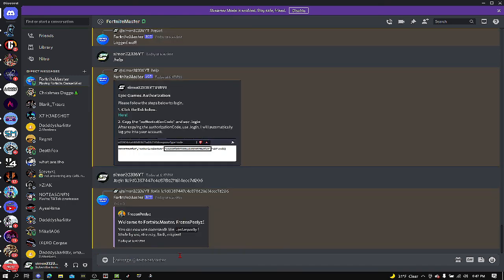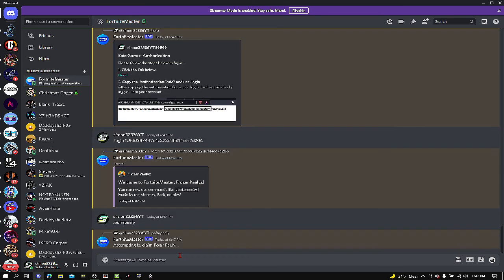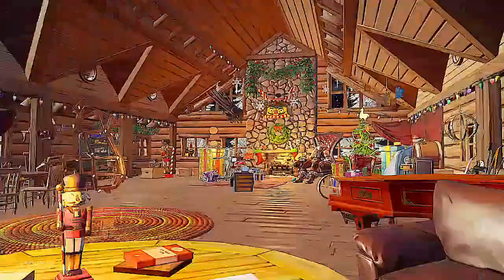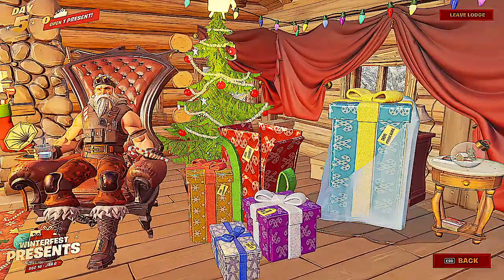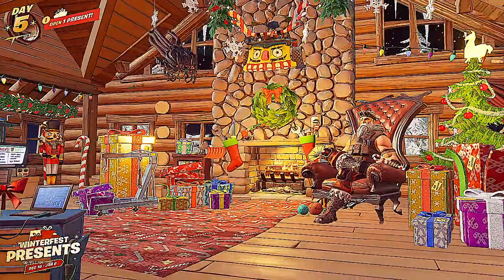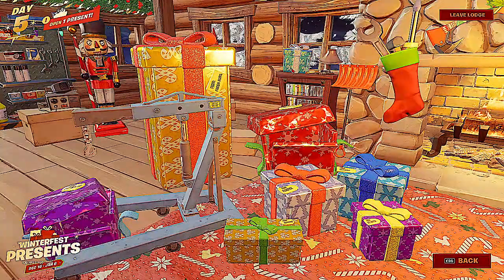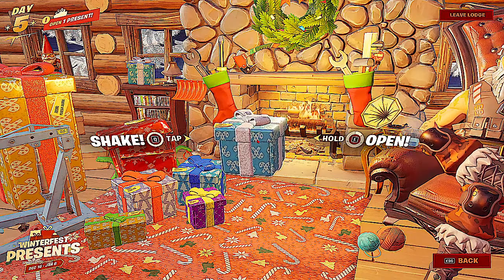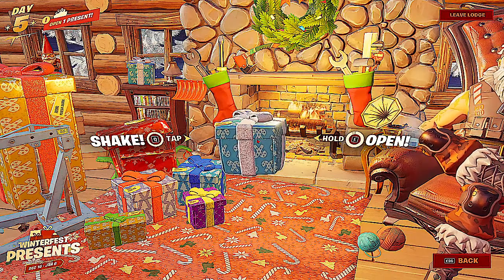See it says frozen Peeleys. And then you want to type in dot polar Peely. Press enter. It says attempting. It says reward claimed. Go back to your Fortnite. Go back to here. Press visit lounge. Now you can open up any present you want, even if it's locked. So I'm going to see which ones I don't want — I don't like the music in this one. So I'm going to go to the music in the back and click on that. And then what this does is it replaces this little present here with Peely.